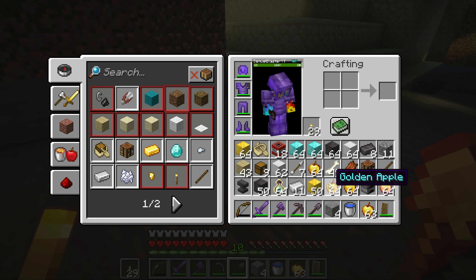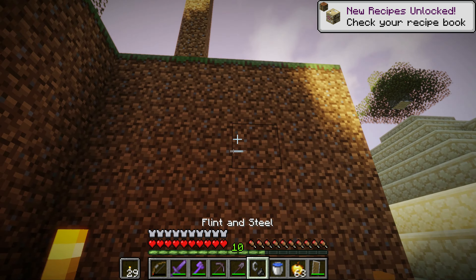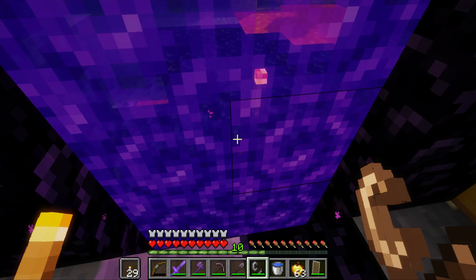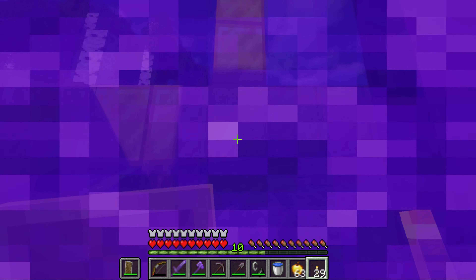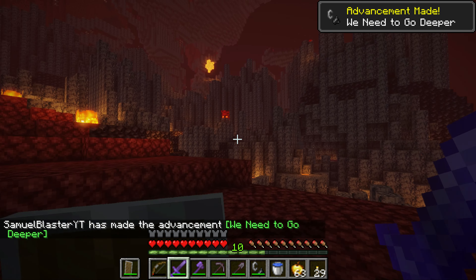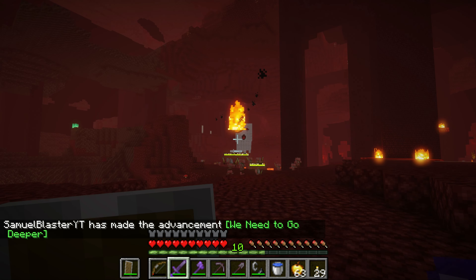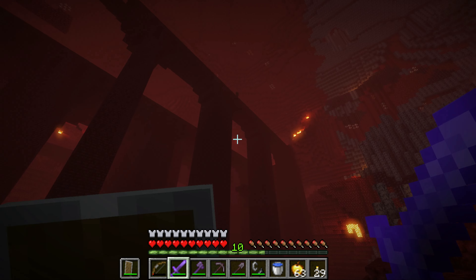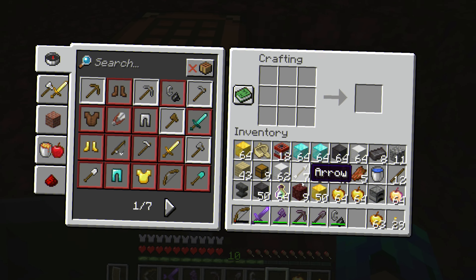Flint and steel into the nether — no problem! 3-2-1, let's go — loading. Oh, this is unexpected — we've already got a ghast, what! And we're in the fortress — we just spawned like right behind the fortress. Okay, let's do this then.